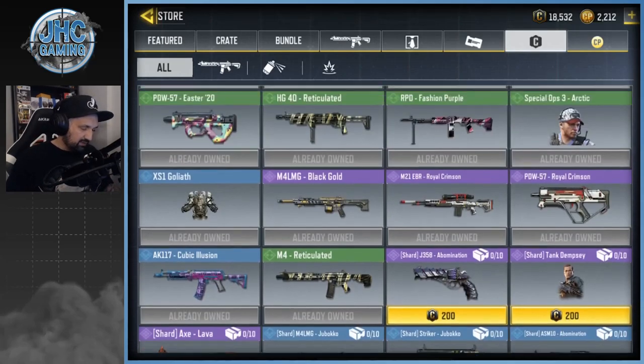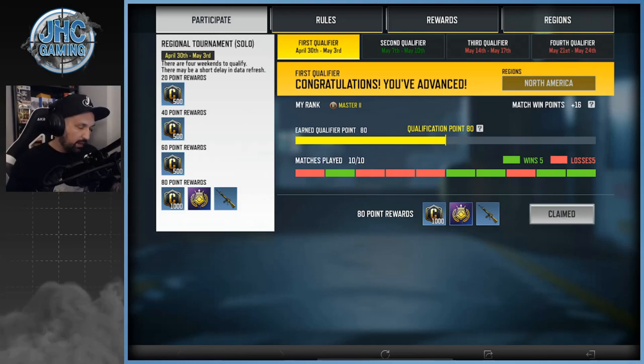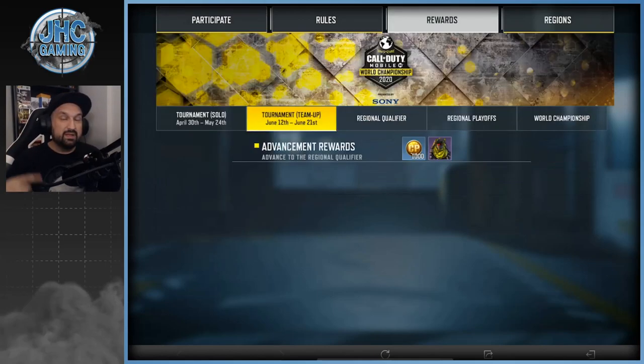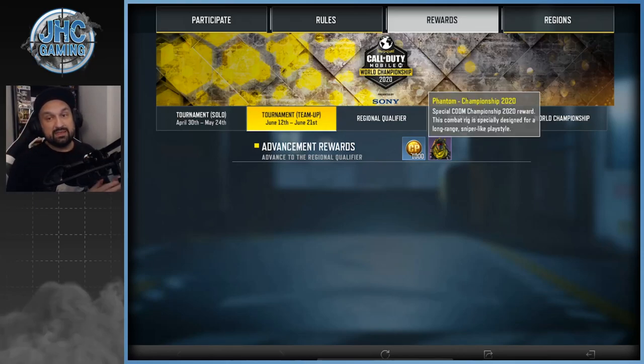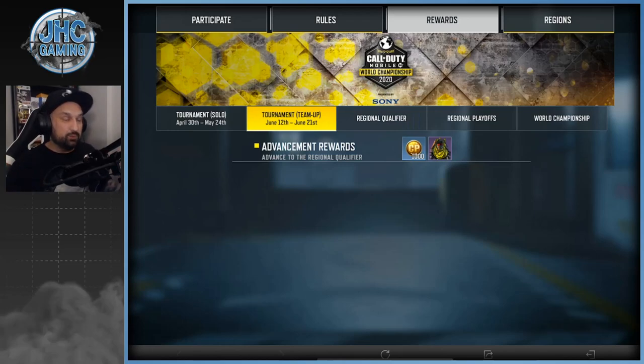Something new for the whole month of May: weekend qualifiers for the CoD Mobile Championships. Each weekend has rewards — the first weekend gives a weapon at 80 points, then a knife, a backpack, and finally an SMG10 Gold on the last weekend. If you qualify for the second round and advance again, you can earn the Phantom Championship 2020 skin, which has been leaked on Twitter. It's going to be pretty tough and rare since you have to qualify twice.